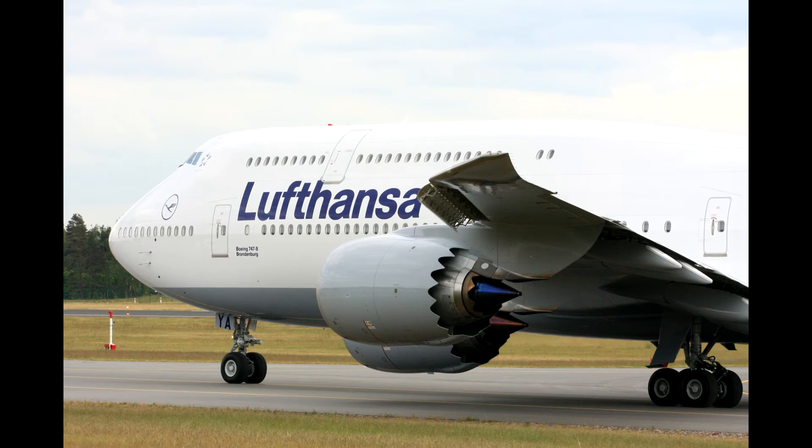Endeavor 3287, altimeter 1100 whiskey. American 4, descend and maintain 1,500 until established, cleared the approach. Readback: 1,500 until established, cleared the approach, American 4. Lufthansa 401 heavy, maintain 2,500 until established. Readback: descend 2,500 until established, thank you.